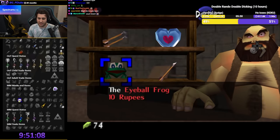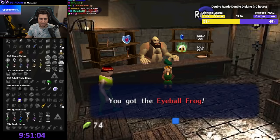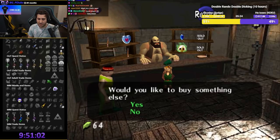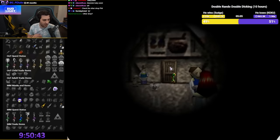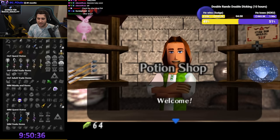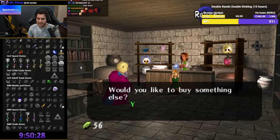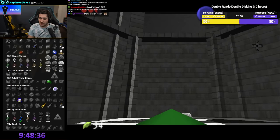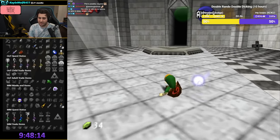We should buy the Eyeball Frog — frog champ. We got the speed frog. There's a Silver Scale and Zelda's Letter — I can swim now. Amazing. And there's the Master Sword — that was the only thing I didn't randomize.